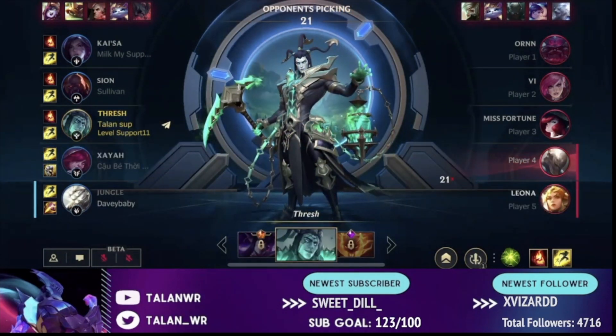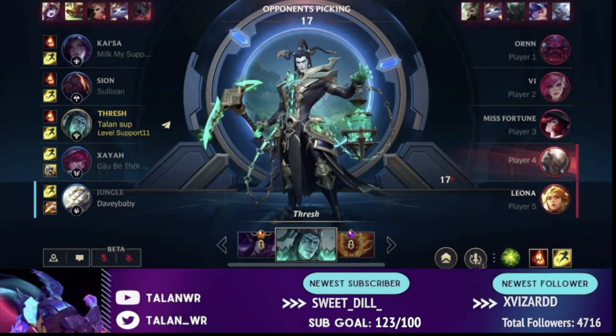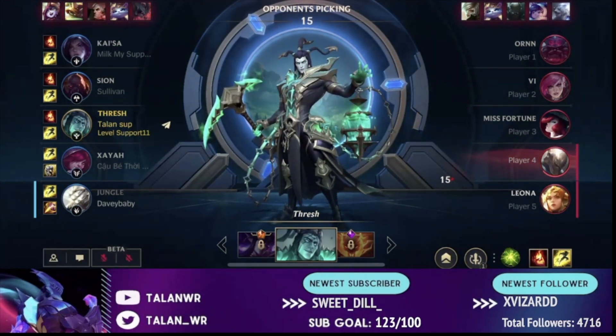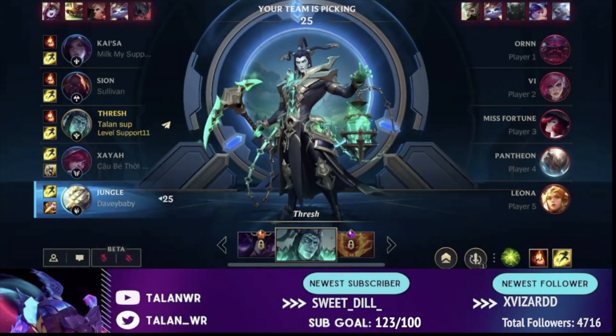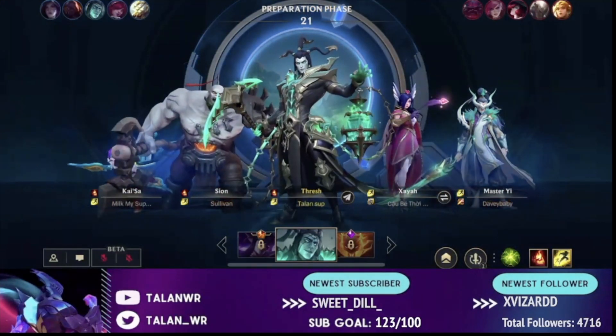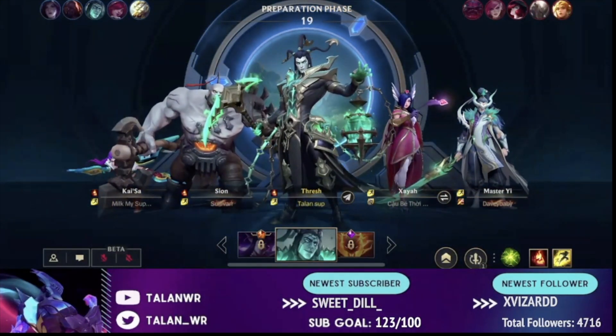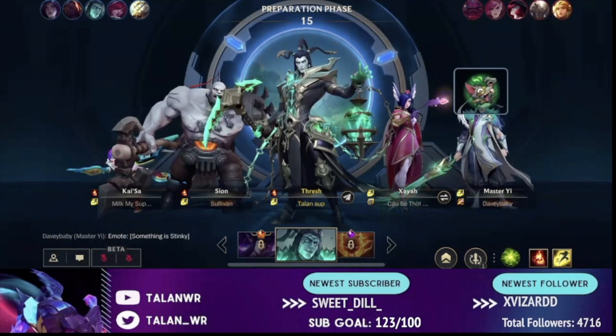I get lucky and they also pick Pantheon for mid lane, meaning they basically have full AD. Ornn and Leona aren't going to deal much damage to me, but Miss Fortune, Vi, and Pantheon are the real damage threats. Having armor — and being able to stack a ton of it, especially with Thresh's passive — is going to be super good for this draft. That's basically why I picked Thresh here.